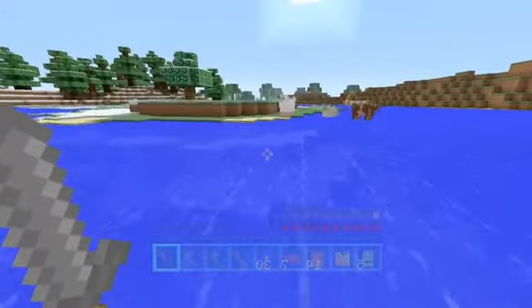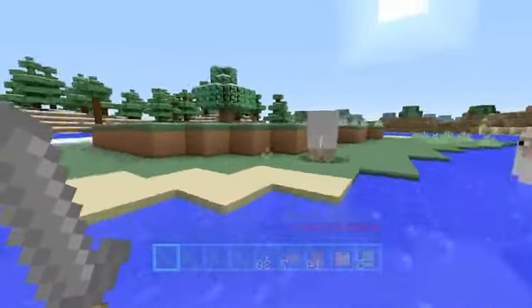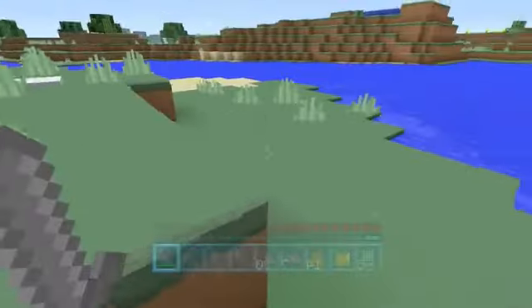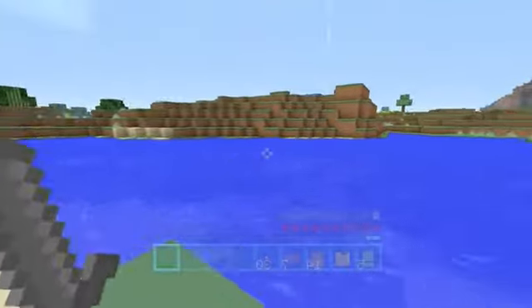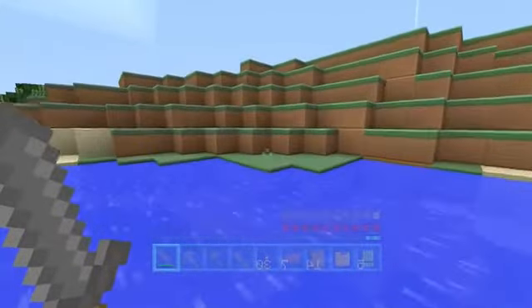There's no point trying to make shears since I only need one piece of wool, so I am going to have to be a little bit mean and take out the sheep — but it's what I need to do for the challenge. So I got the wool. Now I need to go and get the cactus, and I did see a desert nearby, so that should be easy.